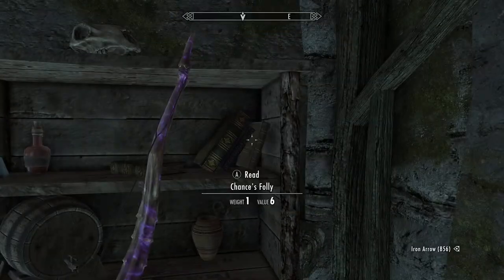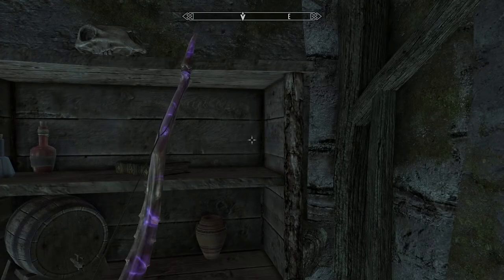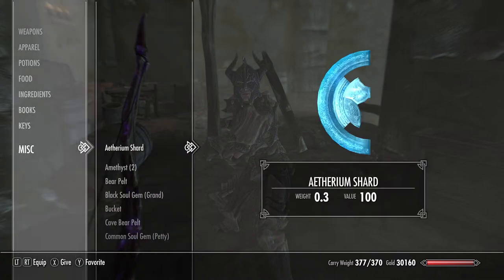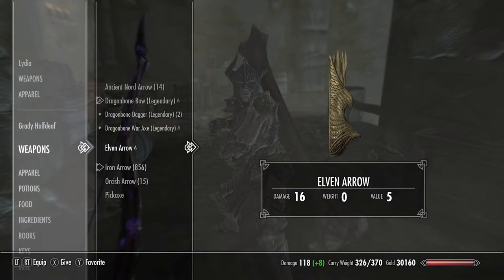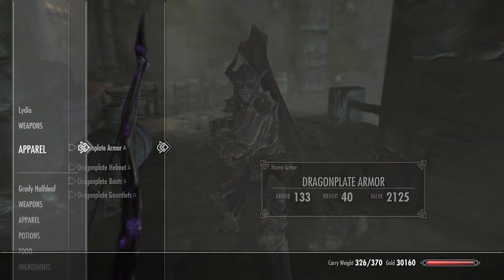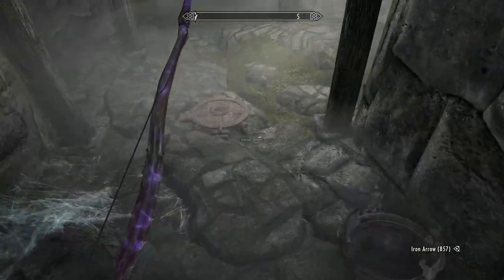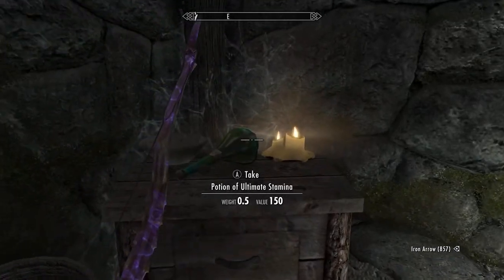Already over-encumbered and haven't been in here five minutes — over-encumbered with all the equipment from the giants and the bandits. Lydia, you know what time it is. I'll offload this, and this, and these two. That's good enough for now. Give me your arrows — I don't know where you got those, but I do complain that you never use archery, and then once you get arrows and start doing archery, I take all your arrows away.